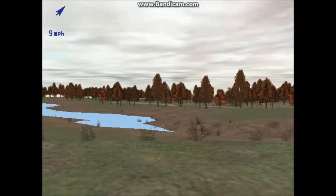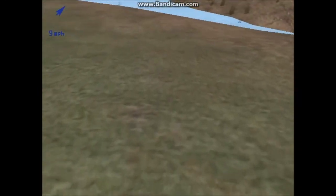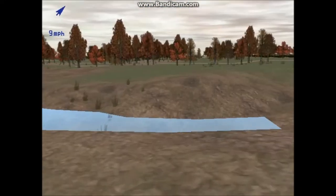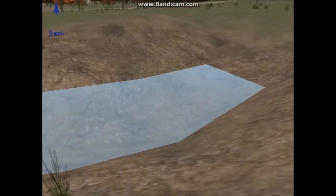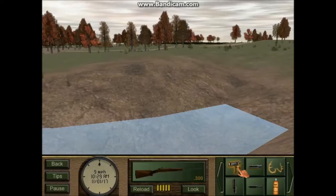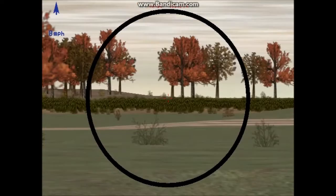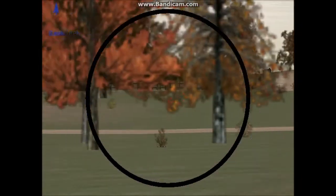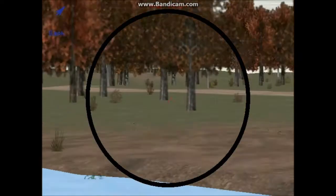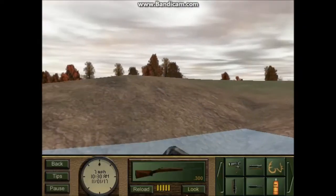Deer tracks — that's a good sign. Deer tracks. Looks like he swam. This might be the place to hunt. There's a doe — I'll take a doe. Find out what that doe is, we'll go right after it.